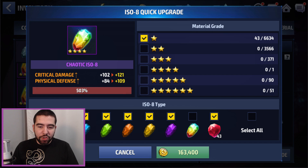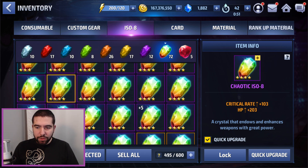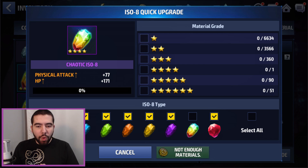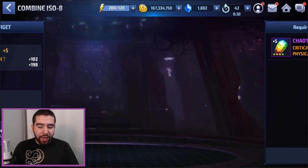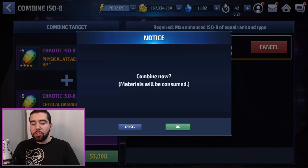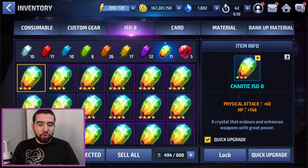What you can do now is when you combine two ISO 8 — let's say I quick upgrade this one to five stars using these three-star ISOs — and then I want to upgrade another one I like, say physical attack and HP, which is a pretty decent one, almost as good as all attack and HP. The way that I keep the physical attack and HP when I combine them — because it's no longer random — is I put the physical attack one first, hit combine, make sure it's in the top slot, then select any other sacrifice or fodder ISO 8 of the same type. Now my new ISO 8 will have physical attack and HP.